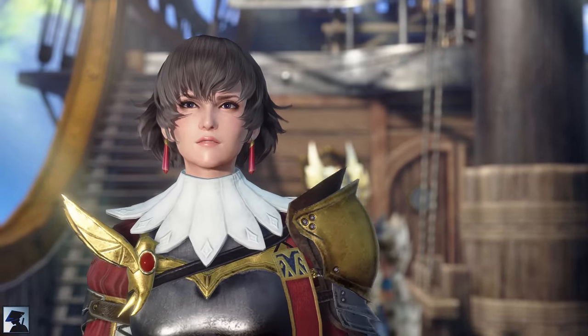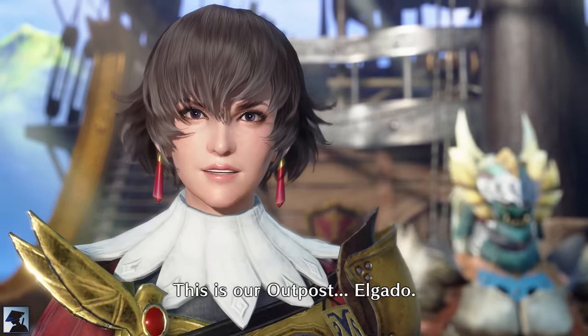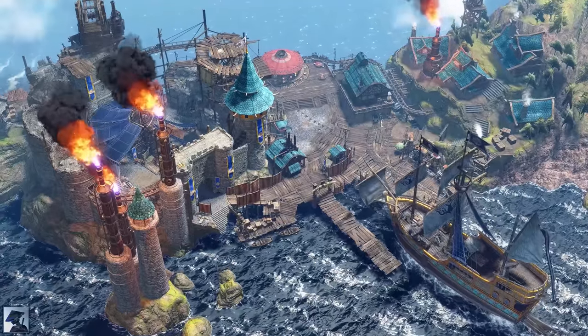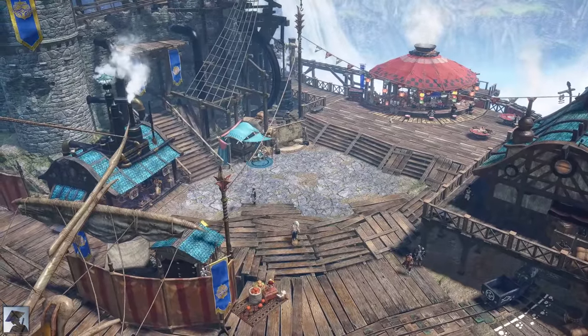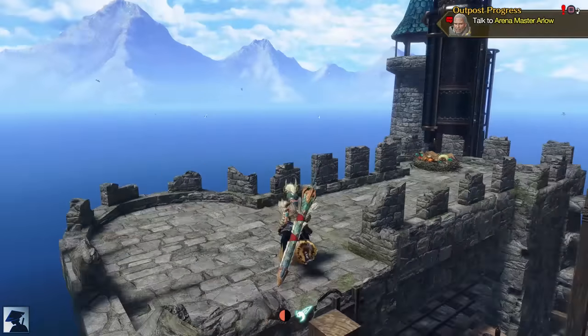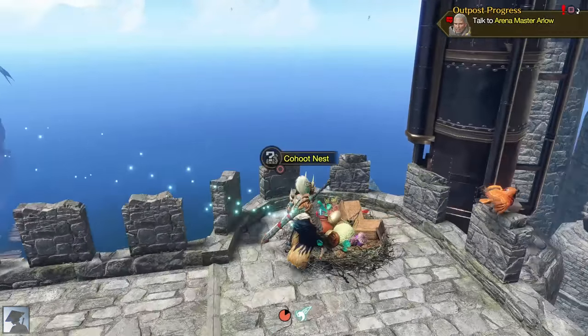After completing the urgent quest, Fiorayne will conduct you to Elgato, the new Master Rank outpost. Make sure to roam around to discover where the facilities are and get used to their new positions. Not to mention there is the Koot Nest on top of the town wall — don't forget to come and gather every once in a while.